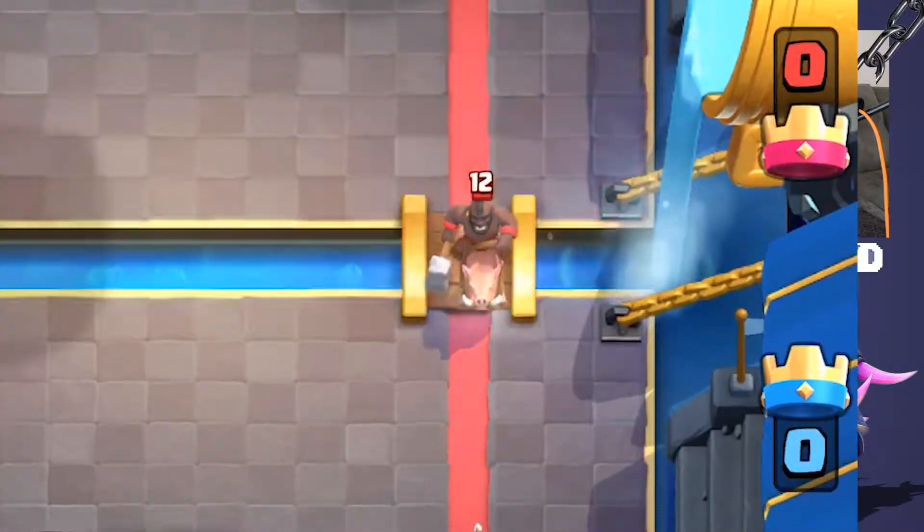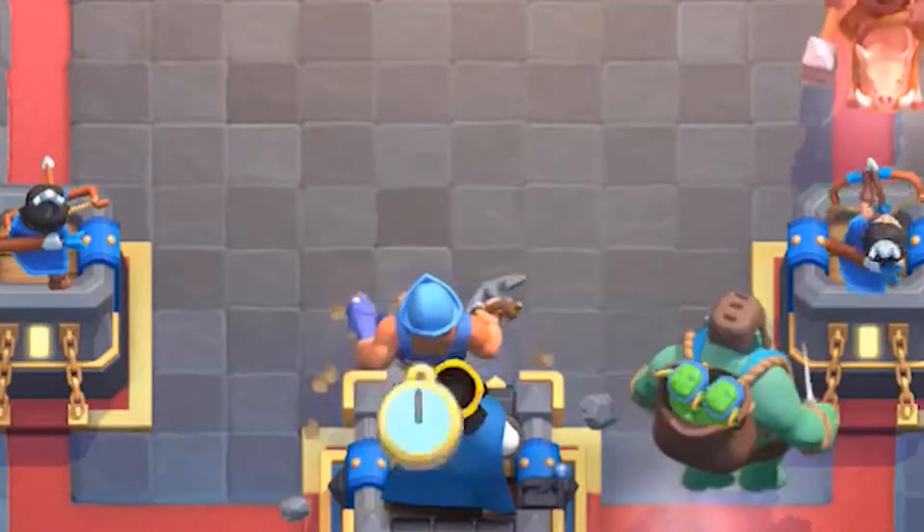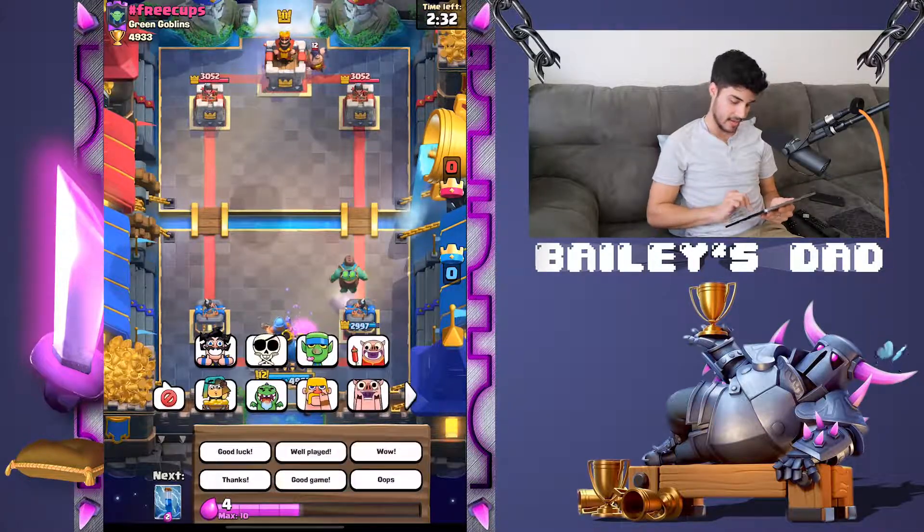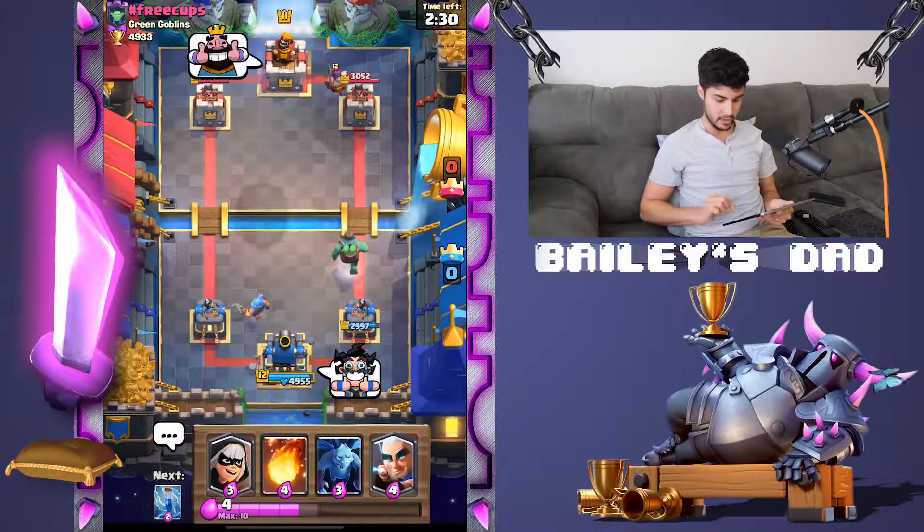He's baiting out my spells — watch this guys, watch this trick. You put a fisherman right in front of your king tower to grab the hog, and he should get one hit off on my king. Thank you very much, hit him with the thumbs up.